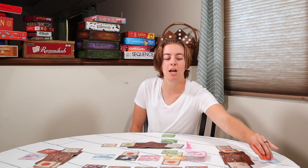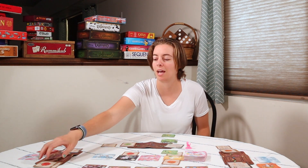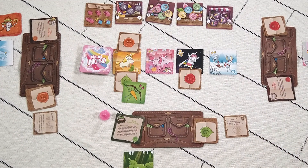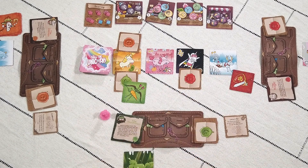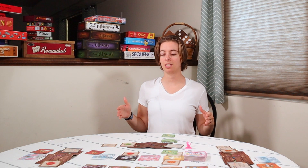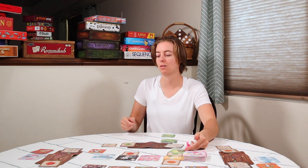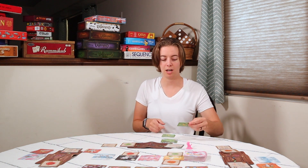Any other player who wants to participate must match that number of hunt cards, or they may simply pass and say they're not hunting this one. When everyone is done, you reveal the hunt cards to see who won. For example, if this person has a zero and this person has a one, the one is highest — they win the hunt — and the hunt cards are discarded.